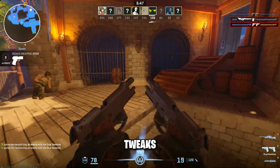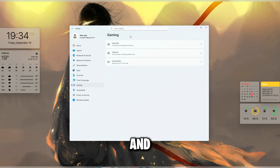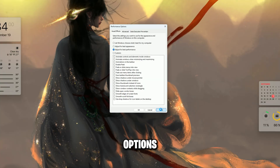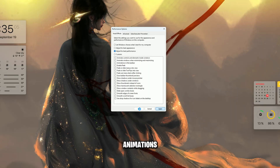Now adjust Windows Gaming tweaks. Turn on Game Mode in Windows settings. Disable Xbox Game Bar and Background Recording under the Capture settings. Also, if you want maximum performance, go to Performance Options and set it to Adjust for Best Performance, so Windows doesn't waste CPU on animations.